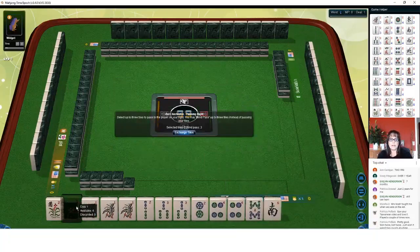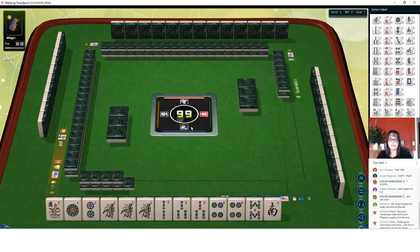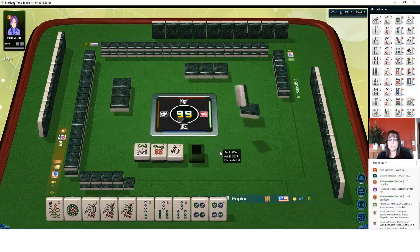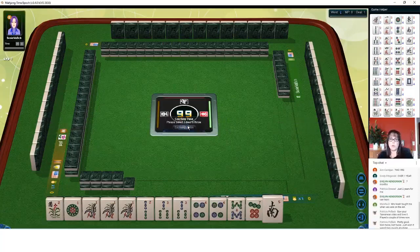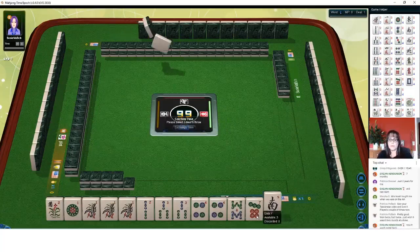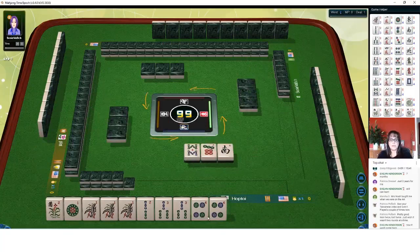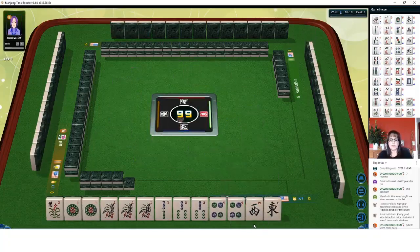We keep getting the one dot. This is when you want to think about what's been going around and what has not. Let's just keep the one dot and see. If nothing else, we can maybe use it for joker bait. That's where you keep a pair that you don't need — later in the game you discard one, maybe someone claims it and makes an exposure with a joker, then on your next turn you make an exchange. We got the one back, so we'll keep that for a minute.